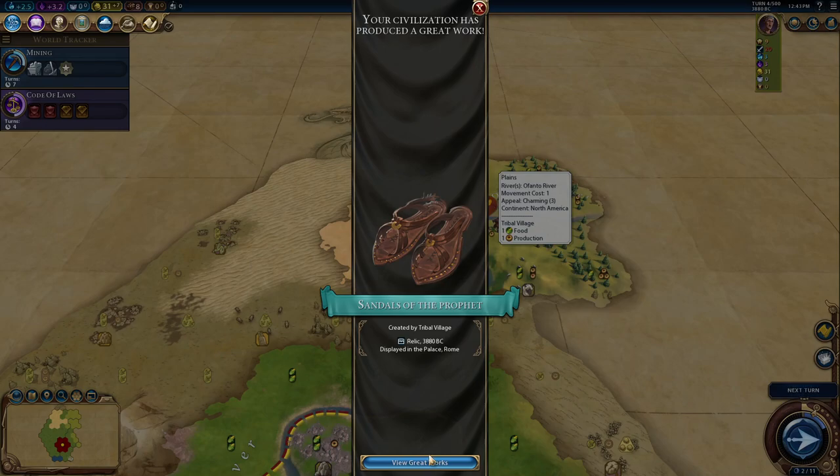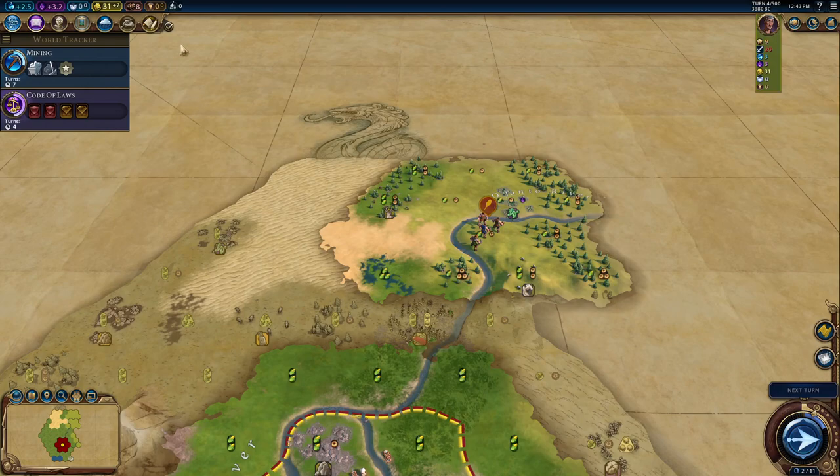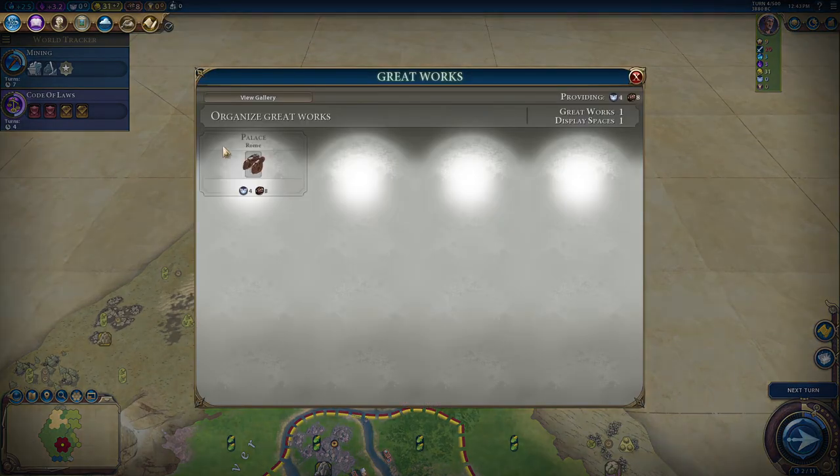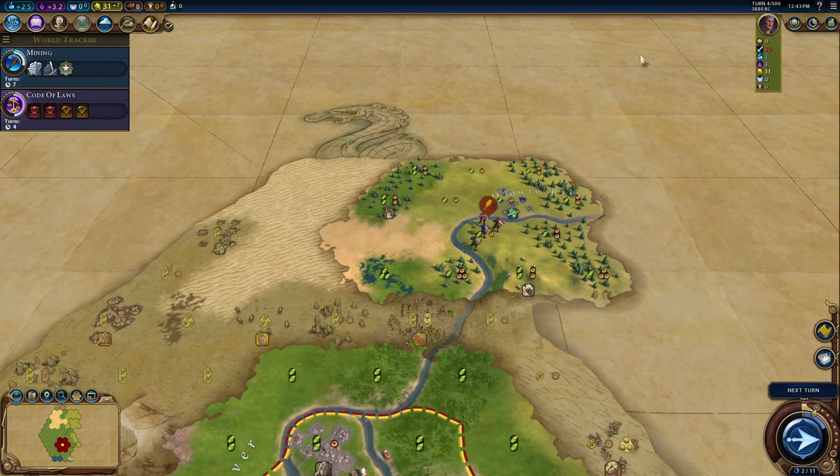We did grab a relic, which if we wanted to go for a cultural victory later, is incredibly important. We get eight tourism and four faith from it. Tourism is very straightforward for a cultural victory, and faith would be good for a religious victory and definitely helps us get our pantheon.